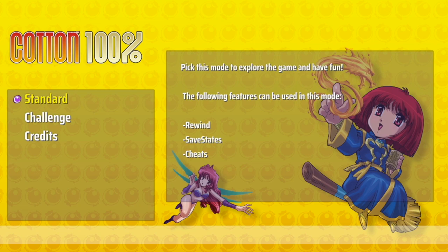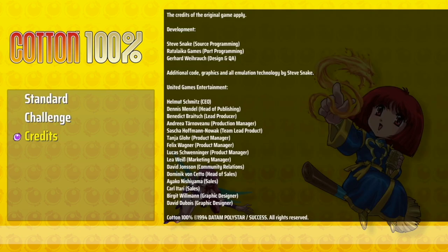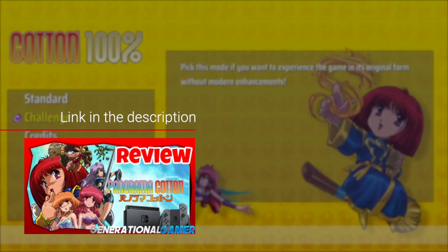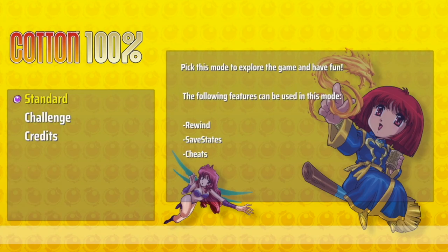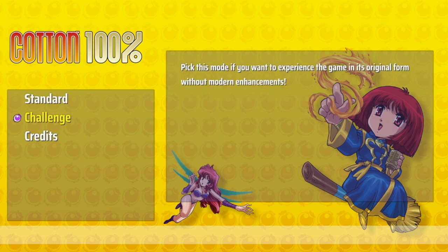Starting off, you can see you have three options. This is identical to that of Panorama Cotton, where you have Standard, which is the actual game and allows you some of the modern conveniences — modern technology for the retro gamer — where you can rewind, you have save states and you have cheats. Then you've got Challenge Mode, which will be the original form without modern enhancements. So it's retro technology for the modern gamer.